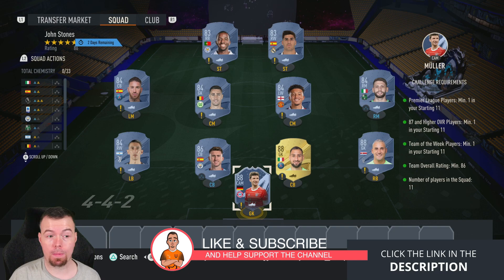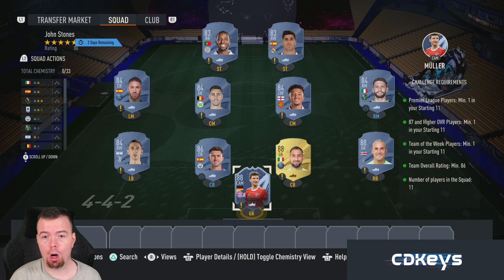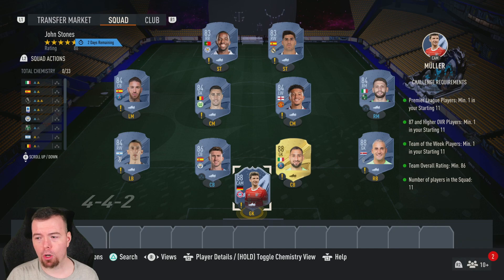Just to let you know, these prices have been taken at the time of doing this SBC, which has been out for half an hour. Prices on Futbin are of course always changing and don't forget prices do fluctuate. For the requirements of this SBC, you need one Premier League player — I've got four so you don't need to worry about that.